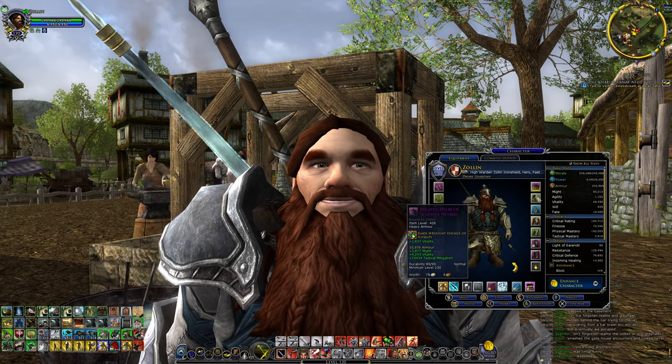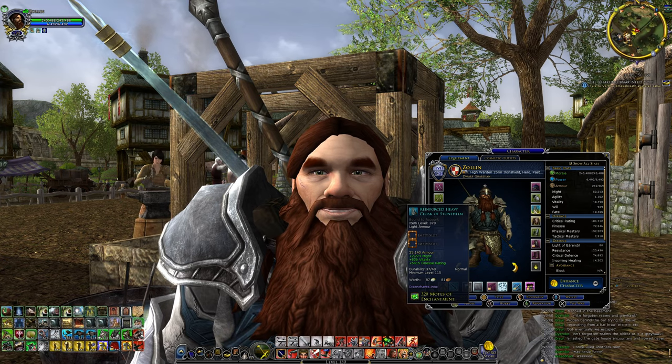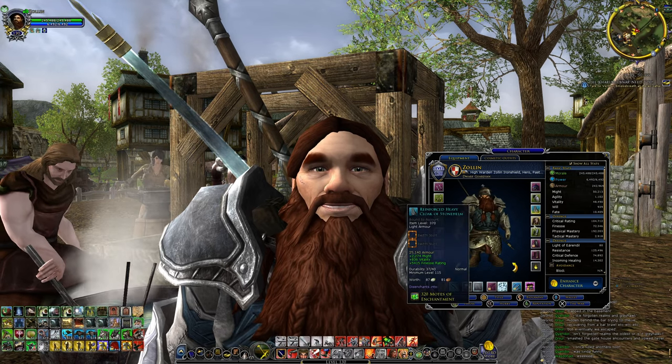Now that you know the color schemes, the next thing to think about is that newer armor pieces have slots for essences. As you can see here with this cloak, I do not have essences in this — which is not good. You should be using the essence slots on your armor items.